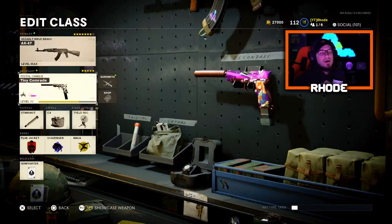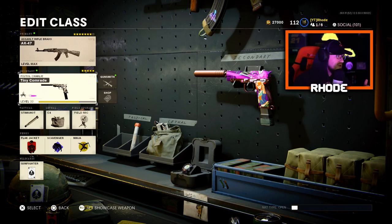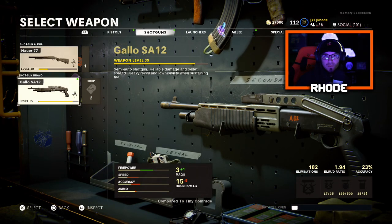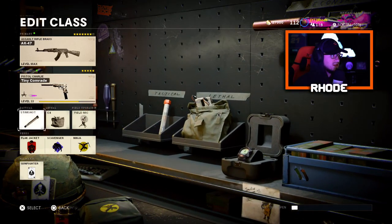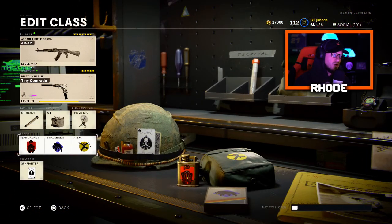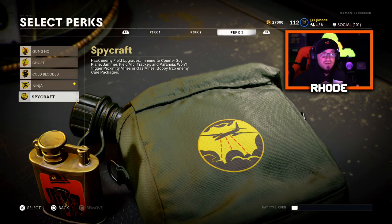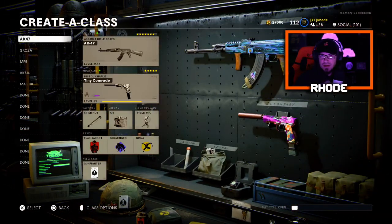So that is the AK-47. For the secondary — and all my secondaries will be the same — you can either run the dual wield Diamati pistols, basically the dual wield Rennettis, or you can go with the Spaz shotgun, which is one of the most overpowered weapons in multiplayer as well. So either the dual Diamatis or the Gallo SA-12 Spaz. For perks: Stimshot, C4, Field Mike, Flak Jacket, Scav, and Ninja or Ghost. I also like to run Spycraft in multiplayer because you can't be seen on enemy Field Mikes or trackers, and you can hack all that — which is unbelievable. All perks and secondaries will generally be the same across the classes.